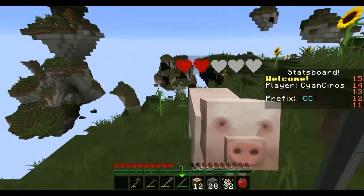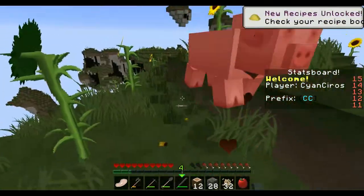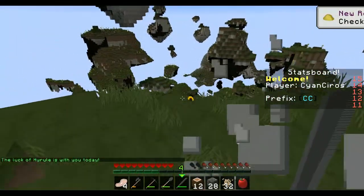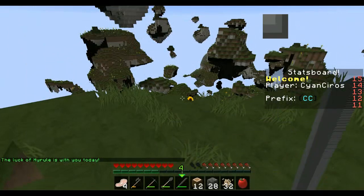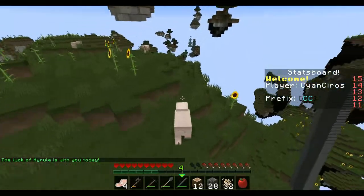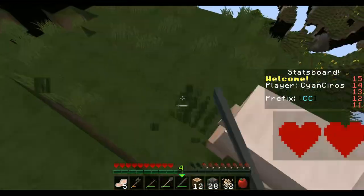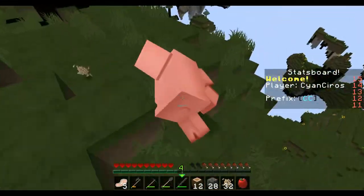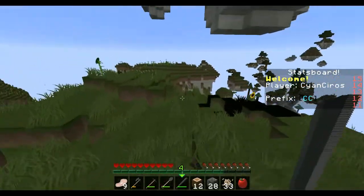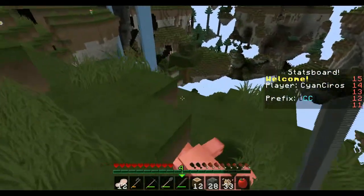We have some pigs - I would like to kill you because I would like food. 'The luck of Hyrule is with you today.' What? I don't know what that means. There are a lot of pigs here. I don't know what the thing of Hyrule is - I'll probably find it out at some point.